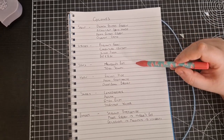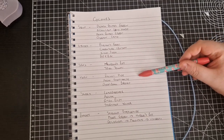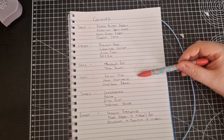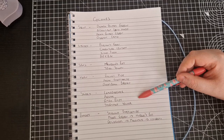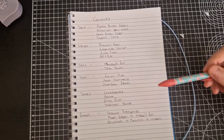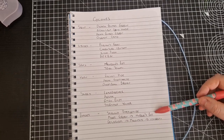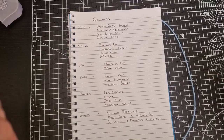Some of the spots were going to be Nurgle's Rot with a highlight of Yriel Yellow. The horn: Rhinox Hide, Agrax Earthshade wash, and Doombull Brown for highlight. The sword was going to be Leadbelcher, Agrax Earthshade, Ryza Rust drybrush, Stormhost Silver edge highlight. And the bases were going to be my standard swampy base of Nurgle's Rot and a good drybrush on the brown parts.